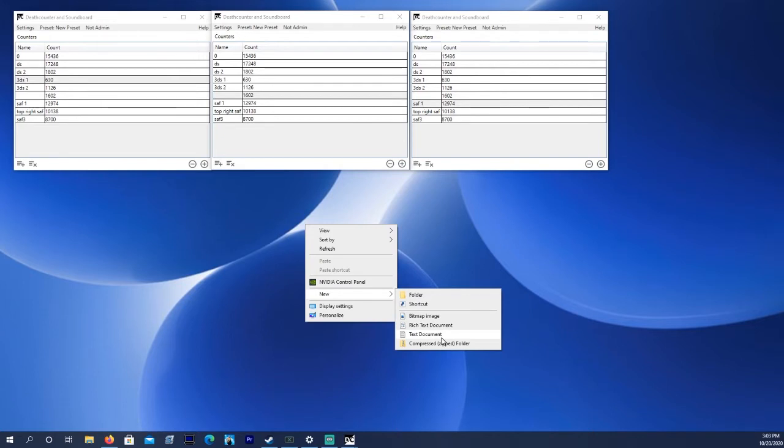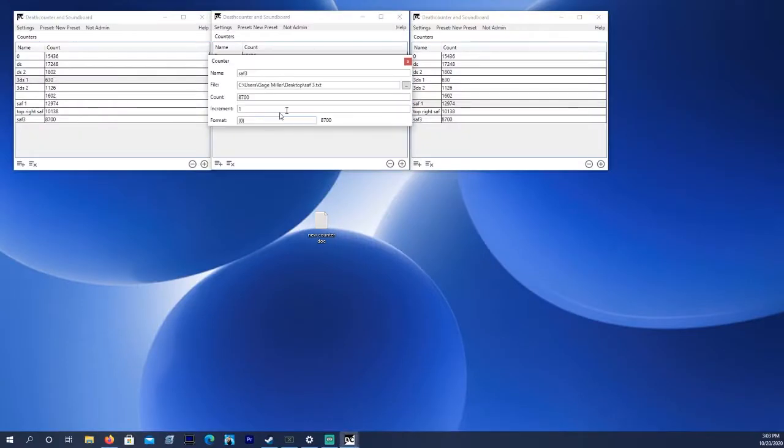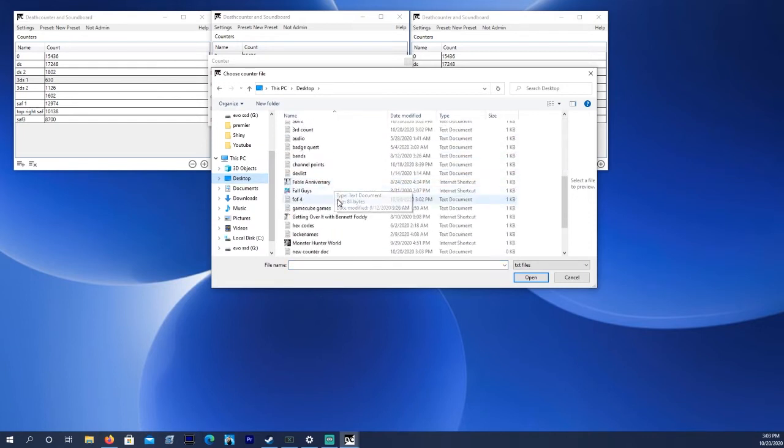But if you don't know how to set up these counters to begin with, let me run you through how to set up the text document, which is what you set up as your source in OBS whenever you actually go to stream with this new tool. On the desktop of your PC, right-click and go to New, go to Text File, and then just name it whatever you want — like 'New Counter.' You don't have to do anything with the document, just leave it there, just create it. Go back to your counter, right-click on the counter row you're going to be using, and go to the browse feature for the file select and select that new file that you just created.